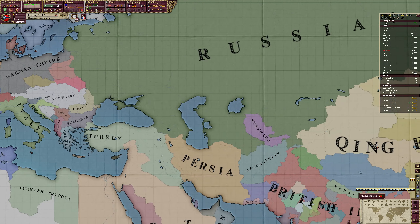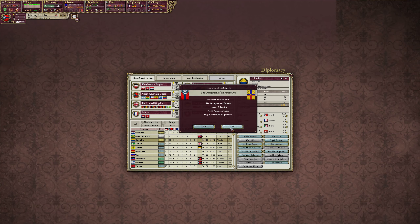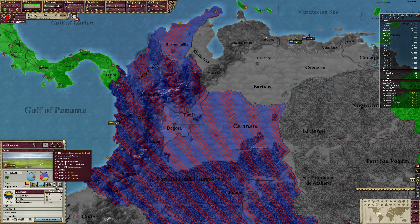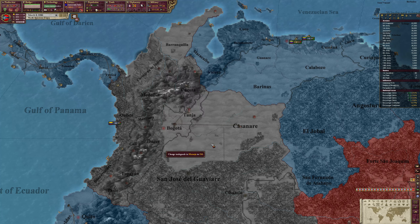Paraguay is doing good. Colombia is the other one we're focusing on. They have a lot of investors, which we could offset if we were to focus on building up the railroads slightly. Yeah, it does help a little bit. I think that's Paraguay — yep. Actually there was no other competition anyway so it didn't really do anything for us.